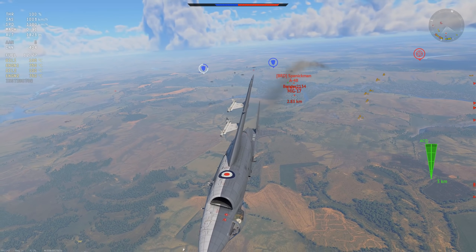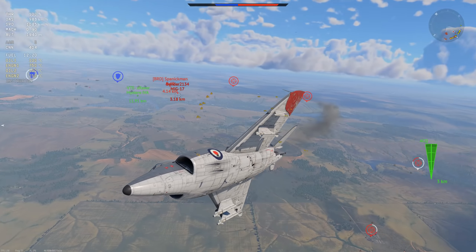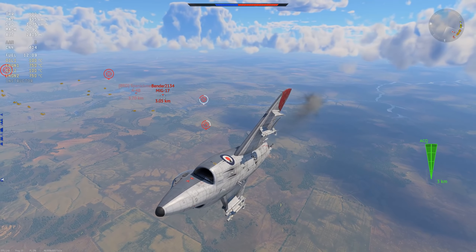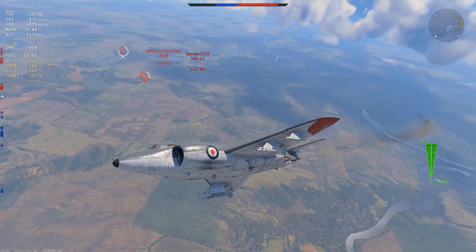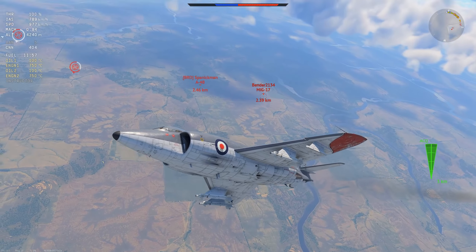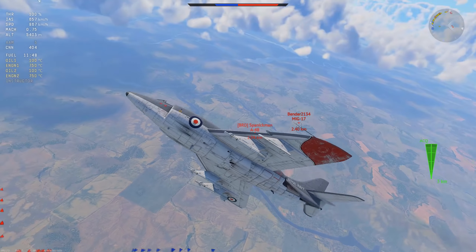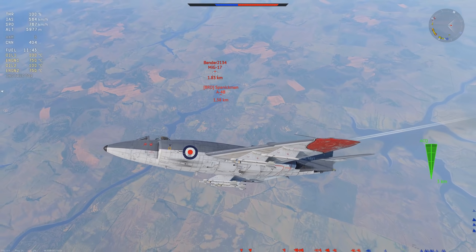In a 2v1 with a MiG-17 and an A-4 — the A-4 has missiles, so I want those gone as quickly as I can. Luckily we're pretty far away. They each shot one missile. I'm not going to keep turning because a missile might pull in and blow me up — I know it's only an AIM-9B equivalent, but this game is inconsistent. I've had missiles go twice their supposed range before. The MiG-17 is trying to pitch up for me, so I do a horizontal loop with a slight altitude climb and let them pull into me.